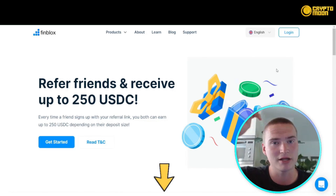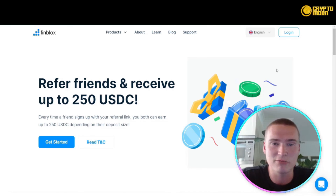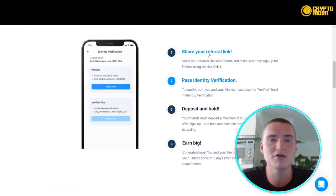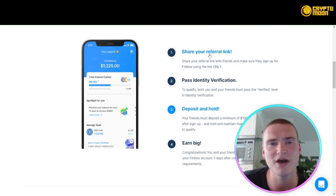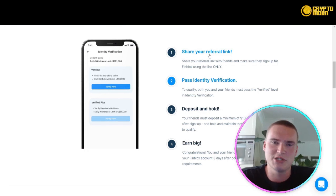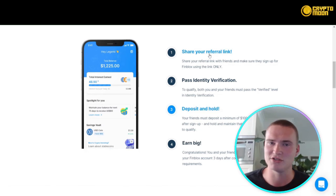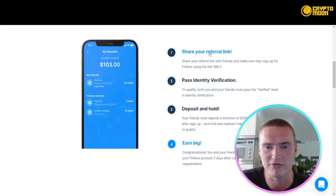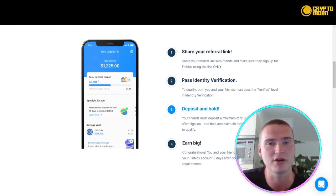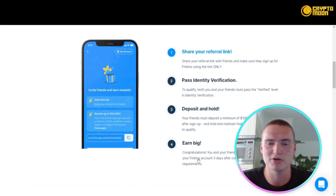FinBlocks also has an amazing referral program where you can refer your friends and receive up to 250 USDC. First, you share your referral link — but you need to verify your account to access all functions including higher withdrawal limits. Then your friend has to deposit a minimum of $100 USD within seven days after sign-up and hold it for at least two and a half months. After that, congratulations — your rewards will be deposited within your FinBlocks account within three days.